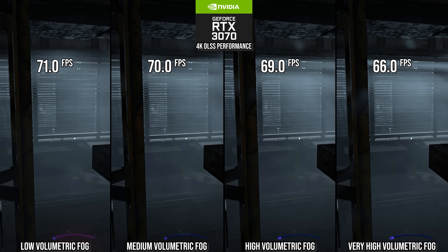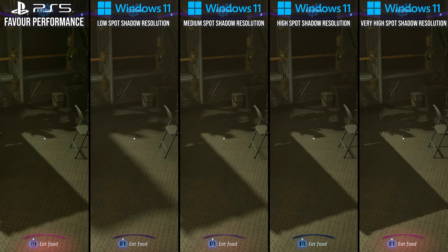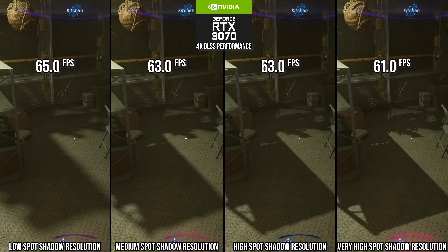Following the trend with volumetrics, shadow quality indoors from artificial lights is also reduced on PlayStation 5's performance mode — from very high down to high. So it shows a bit more aliasing on edges, but the high setting still looks respectable for shadow maps at a normal camera distance. Here the RTX 3070 gets 3% performance back by going down to the high setting, and I recommend it for optimized settings.